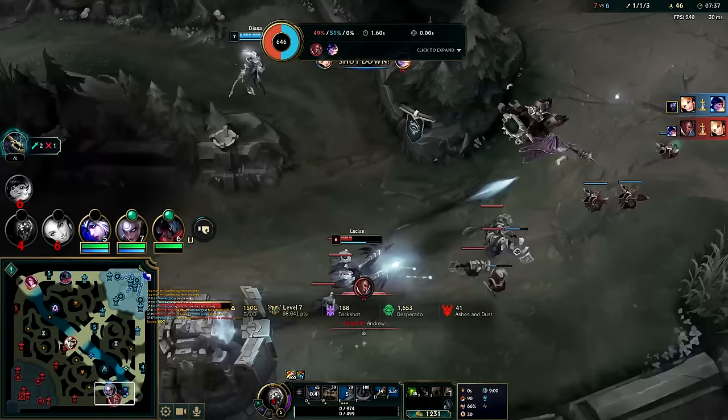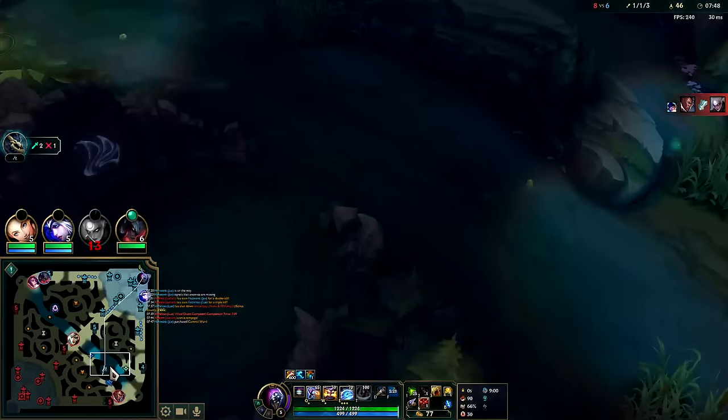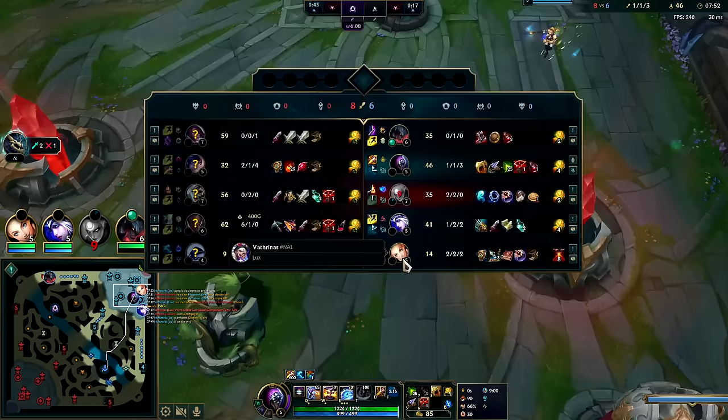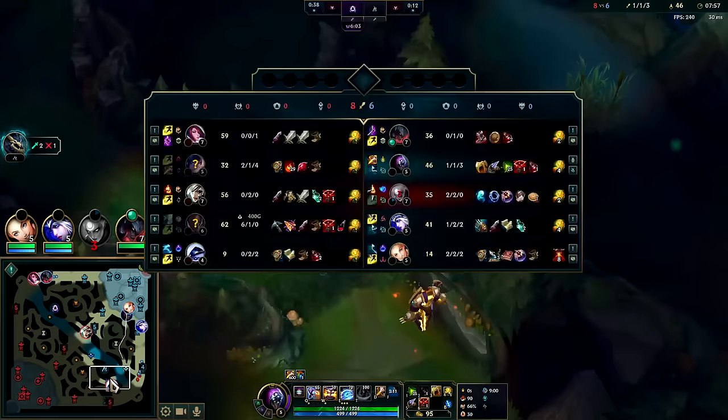Diana's going to die for that - I don't think she even gets anything. She blew everything and got nothing. The only good side is Lucian hasn't backed yet so we might be able to do dragon. Actually we can't - Riven's full health. That went pretty poorly all things considered.